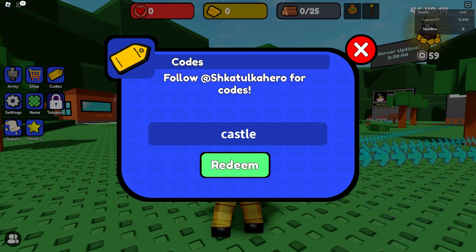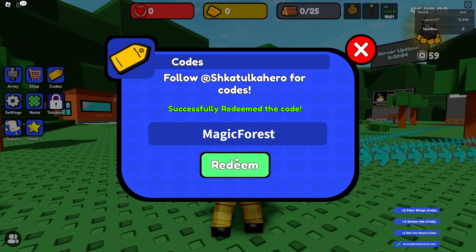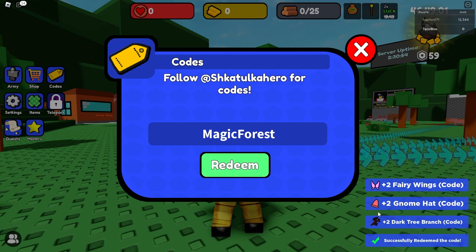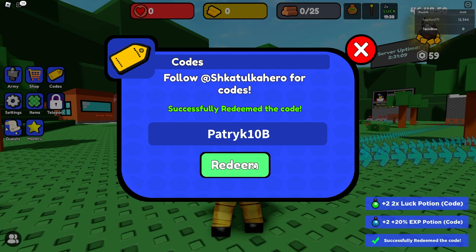The next code is castle, which gives you one ancient fragment — not bad, we need those ancient fragments. The next code is magic forest, which gives you fairy wings and a gnome head — a bunch of accessories or potions. The next code is patch equals 10 billion, which gives a bunch of free rewards — two potions.